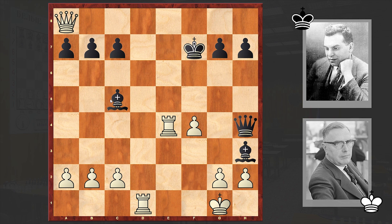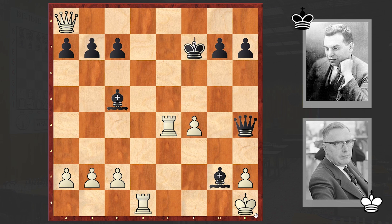The second rook sacrifice — Qxa8, Bc5 check, Kh1. And now Bxg2 — this is an amazing game! Kxg2, Qg4 check, white resigned. If for example Kf1, then check and then checkmate.